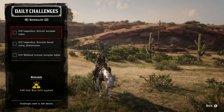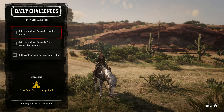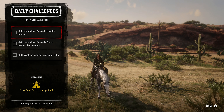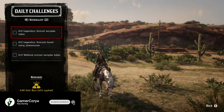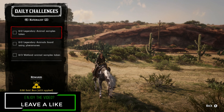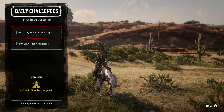For the naturalist role: two legendary animal samples taken — it doesn't matter which two. Doing missions through Harriet is the best way, but you can also find them in free roam. For two legendary animals found using pheromones, as soon as a question mark pops up, break a pheromone. You can also do both of these in missions. For three wetland animal samples taken, focus on whichever wetland animal is easiest for you — same species or a full set, it doesn't matter.